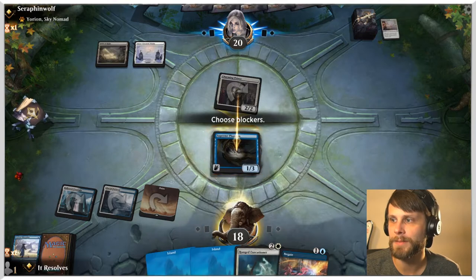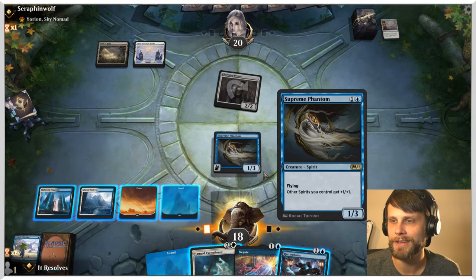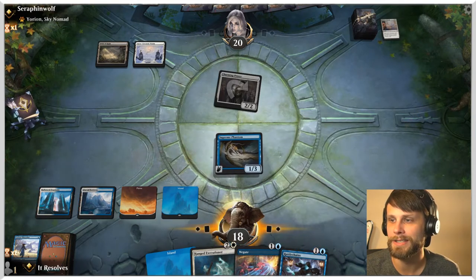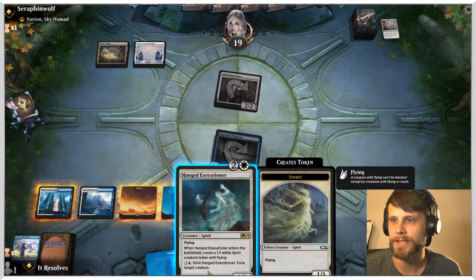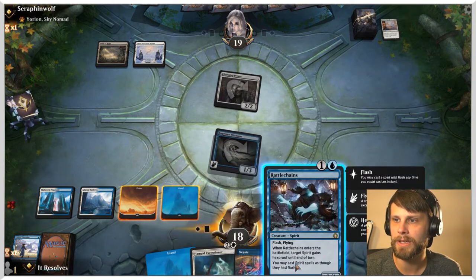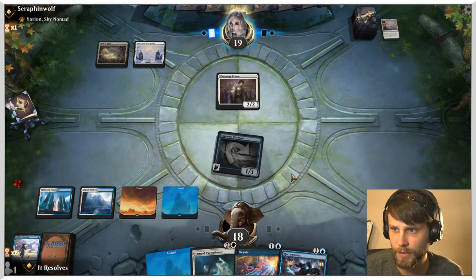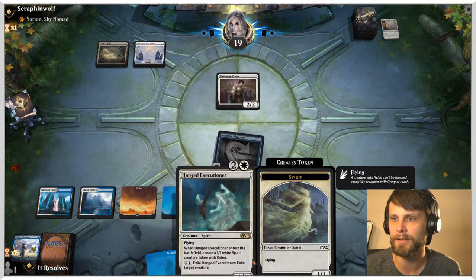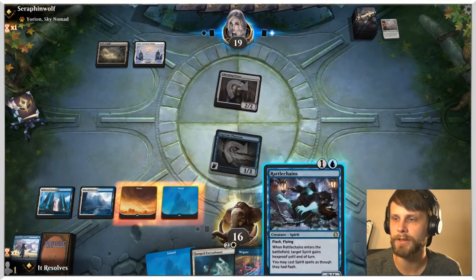I'm going to block this time in case they want to use Gideon's Triumph. So I think if they had had the Gideon's Triumph, they probably would have run it that time — and they didn't. So we're going to attack in here for one, which isn't anything amazing. Now I think we end up just flashing in Rattlechains. What that means for us is Rattlechains plus Negate, and then next turn if we don't Negate, we have Hanged Executioner plus Negate, which is just really solid.